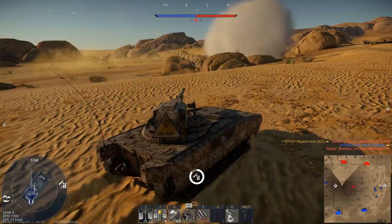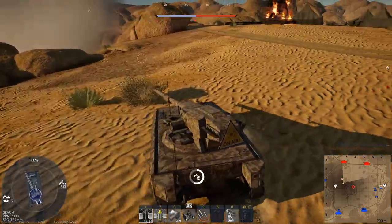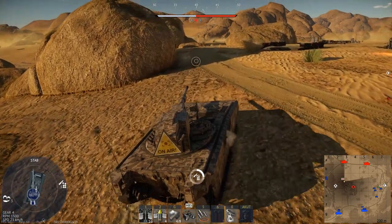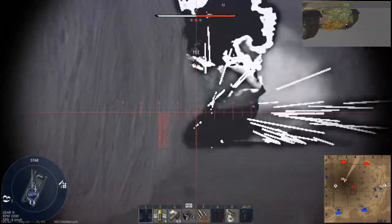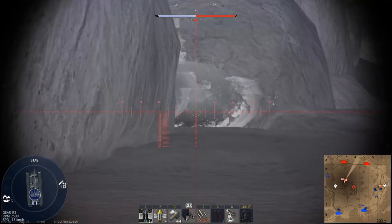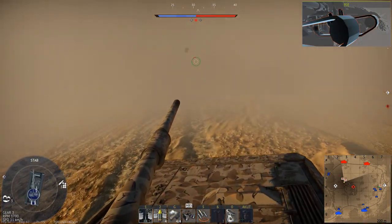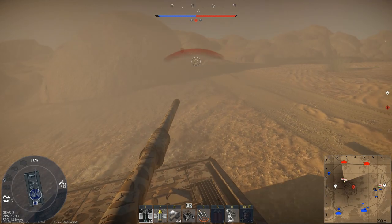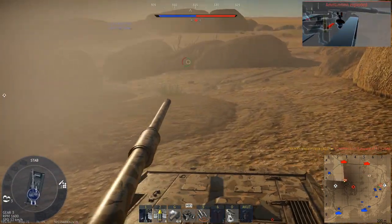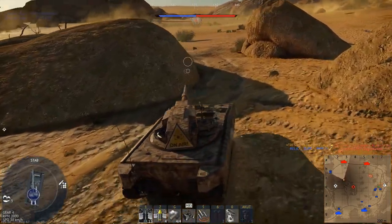Now let's talk about the defining feature of this thing, and that's the gun. The chassis is a bit trolly, but it's all about the remote-controlled gun turret, because that is the strength, and that makes it similar to the Stryker. The difference is that here you have a 5-second reload for the autoloader and you have 8 shells in the ready rack. Afterwards, it takes a long time to reload the ready rack, and when you are out of battery, the autoloader is significantly slower.